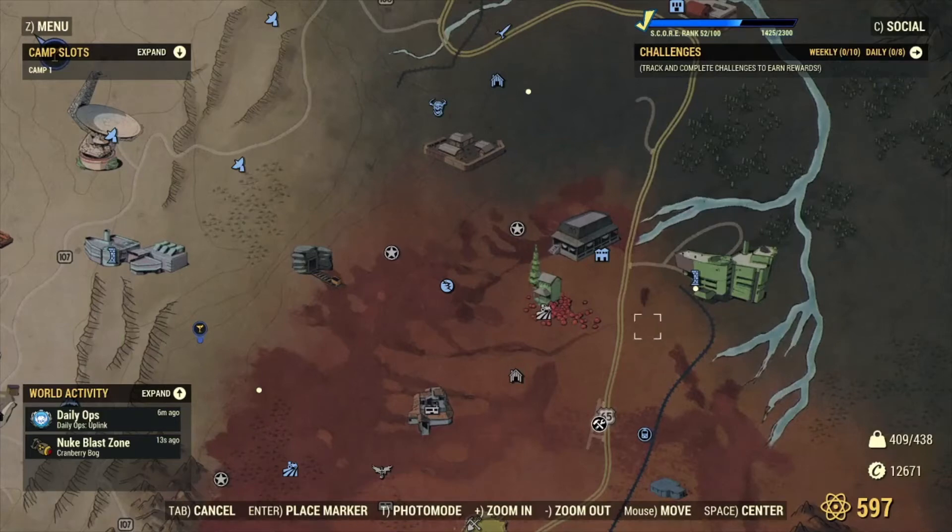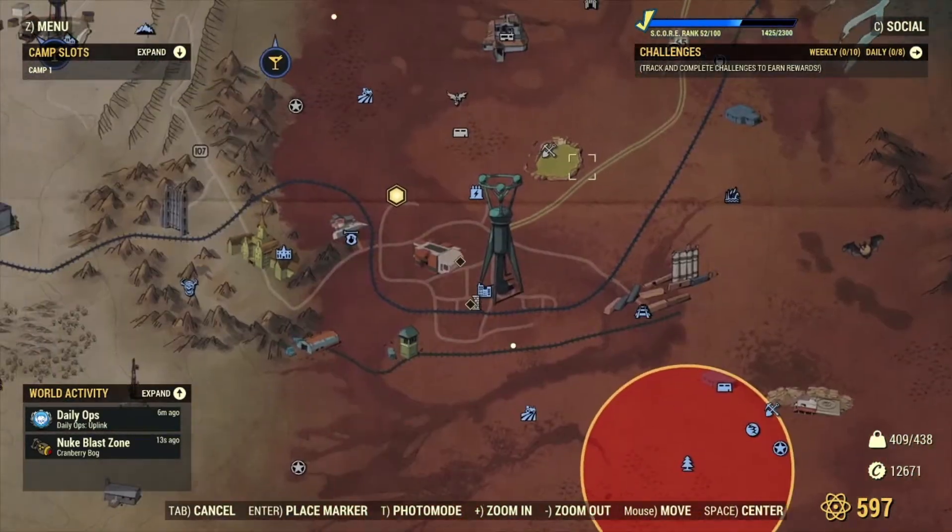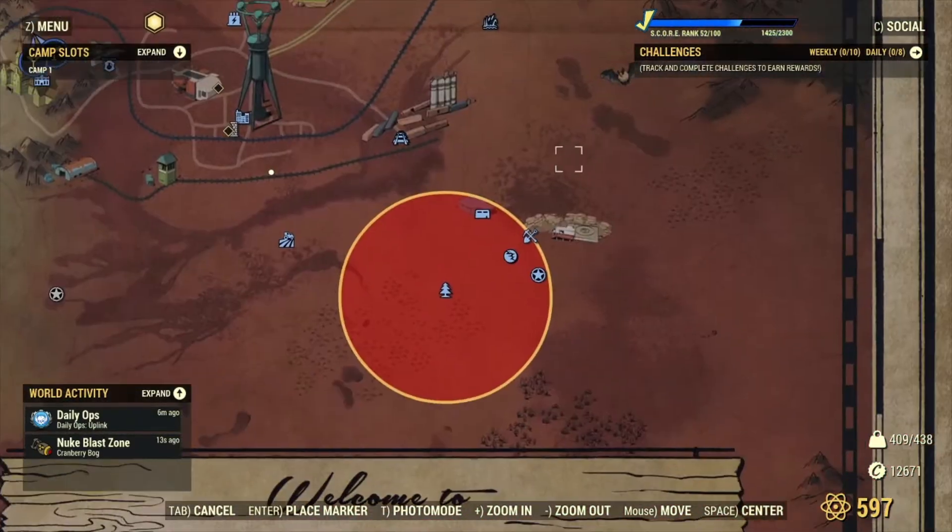How's it going everybody, Super Duper Guy here, just to show you guys we can get a bunch of acid. You can get about a thousand or more acid per hour if you do server hops.